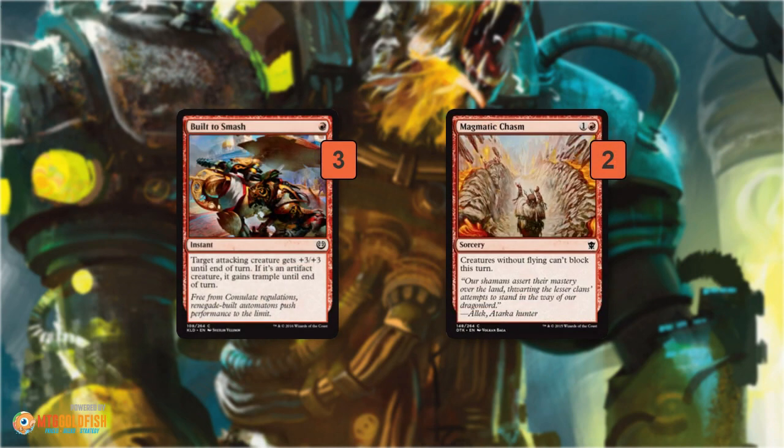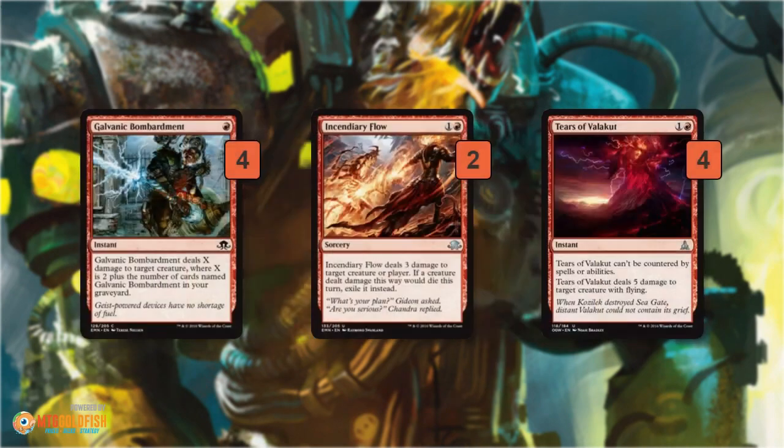As far as the sideboard, we get some more aggressive stuff. Built to Smash can pump up one of your attacking creatures, and if you throw it on an artifact — and the deck has a lot of artifacts — it gains trample as well. Magmatic Chasm is awesome — the trump card against Ishkana, for example. Your opponent gets down a bunch of ground blockers, Magmatic Chasm makes it so creatures without flying can't block. You just cast that, swing with all your vampires and Prototypes and Bomat Couriers, and close out the game — even if it takes until turn 5 and your opponent gets Ishkana down. And then just more removal: Galvanic Bombardment is great in the early game and really cheap. Incendiary Flow can kill something and also go to the face — good against recurring threats like Scrapheap Scrounger. And Tears of Valakut is the trump card against Avacyn and Spell Quellers: gets rid of a creature with flying and can't be countered. Really powerful effect.